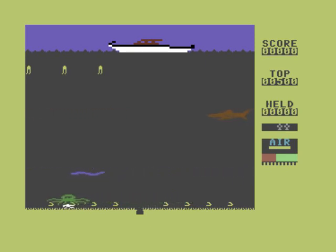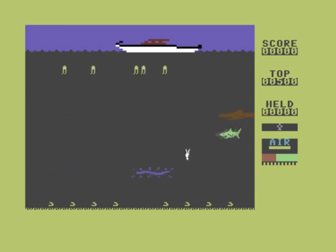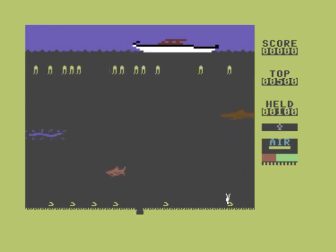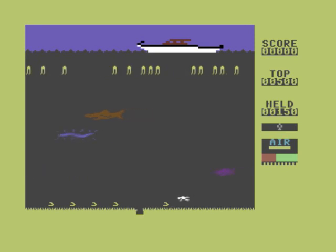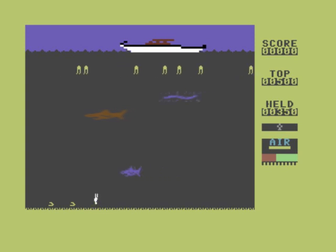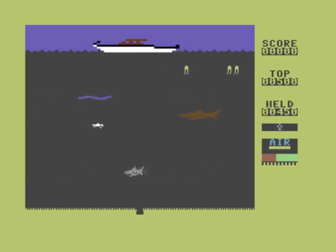I don't like this — I think the Auric one was better than this, though I can't remember the Auric version. It's been a long time since I reviewed it, but I'm sure it was better. Let's just pick these pearls up and take them back to the ship. The controls are stupid — what's the point of having eight directions if you can't use all eight?